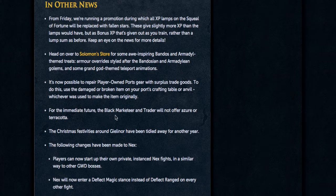For the immediate future, the Black Marketeer and Trader will not offer Azur or Terracotta, so that's not a glitch if you're trying to buy some. It's not clear why they're not going to let the Black Marketeer sell that to us, but there it is.